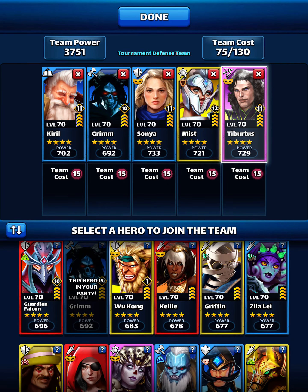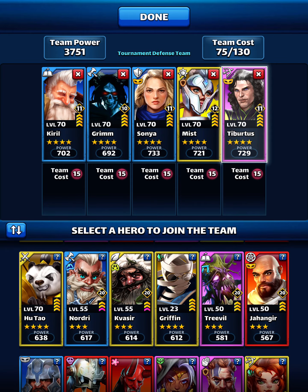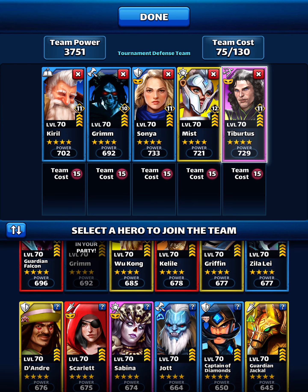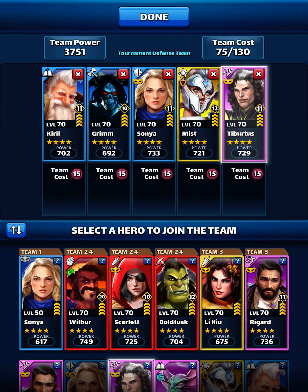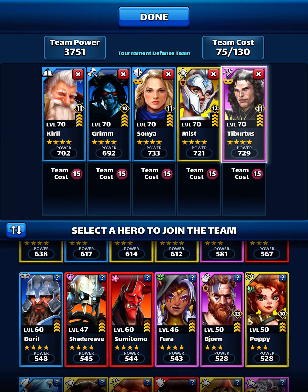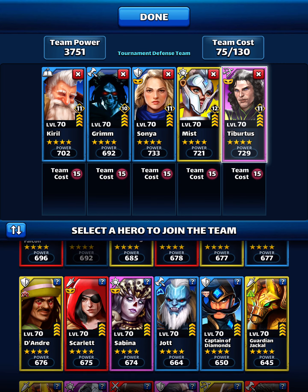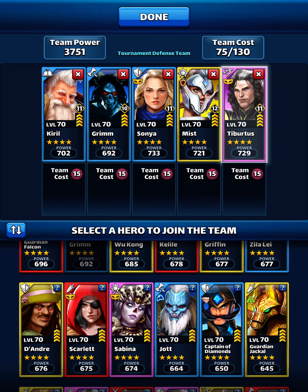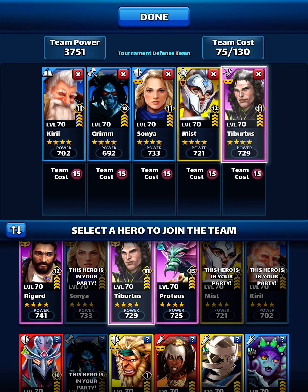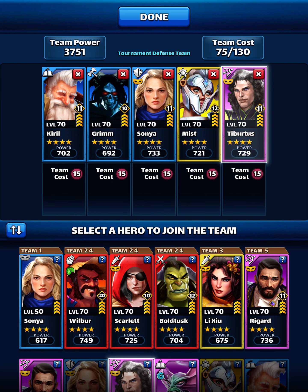There's someone else that we can use here — CLA could be one option, or Burl, an excellent tank if you have him fully leveled. Sabina will be good too if you have the custom version, as that will stop them from getting any buff. And Andre for mana boost could be a good option as well.